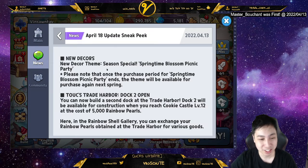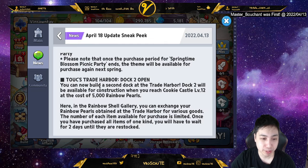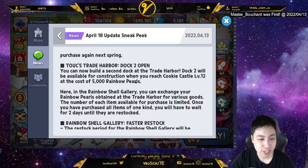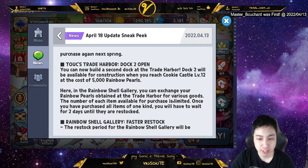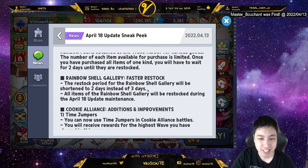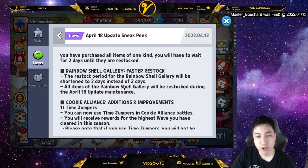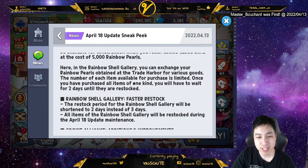There's a second dock coming — the dock harbor. You can build a second dock available for construction when you reach level 12, at a cost of 5000 rainbow pearls. I need to start saving up. You can double your rainbow pearl earnings from the harbor. Once you've purchased all items of one kind, you wait two days until they restock — shortened from three days. So you get double pearls and can buy things faster.